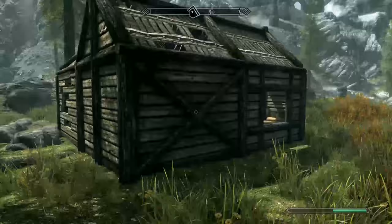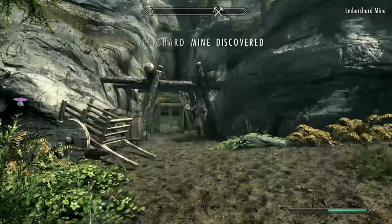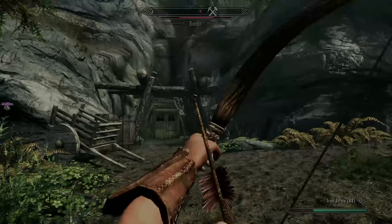Head north to find Anise's cabin. From here, turn around 180 degrees and head down the rock face and search the skeleton for the flawless emerald. Then jump back into the river and head south east up to Embershard Mine.